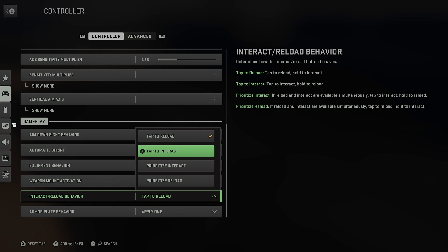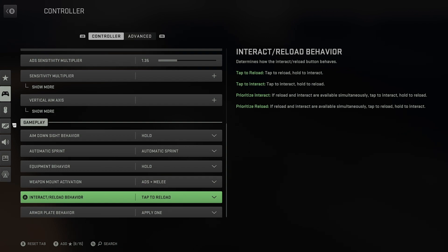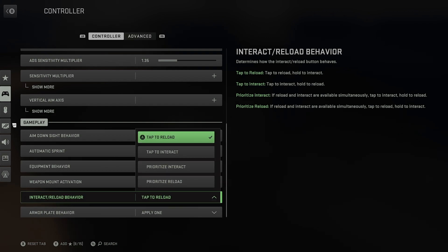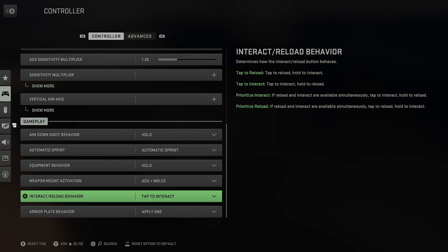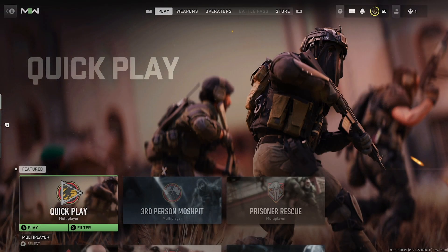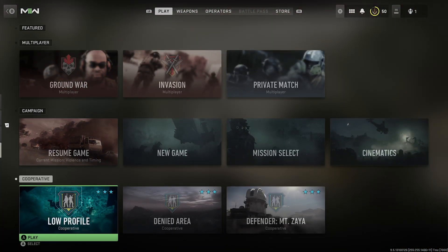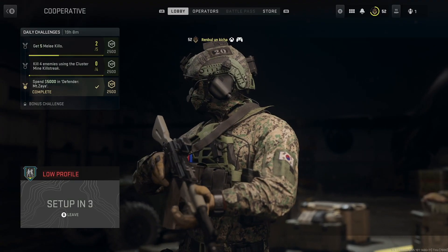First things first, go to your controller settings and change the interaction button — you should interact with items on a tap, not on a hold. It's really important to do this; if you don't switch these settings, you will not be able to do this glitch.